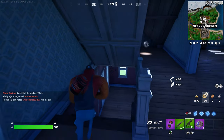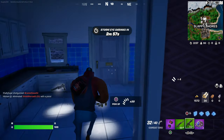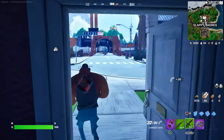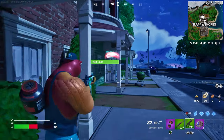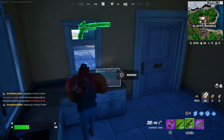If anybody is trying to come and take you out, make sure you take them out back. If you do die, that's completely fine — just do it on the next game. There's a guy right there trying to take me out, I'm going to come over here and deal with him.